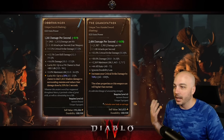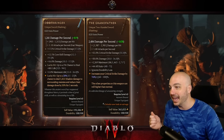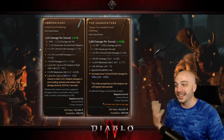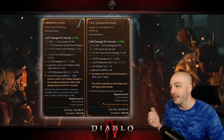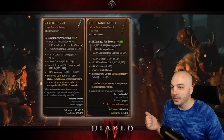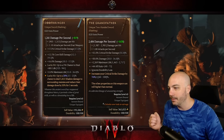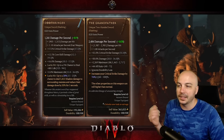First up, the Doombringer. It has core skill damage, more damage, and lucky hit — a 5% chance to heal for 800 life, so that's pretty much life leech but only on a 5% lucky hit proc. Also gives max life, and a 20% chance to deal 5,000 shadow damage to surrounding enemies and reduce their damage done by 20% for 5 seconds — also on a lucky hit.